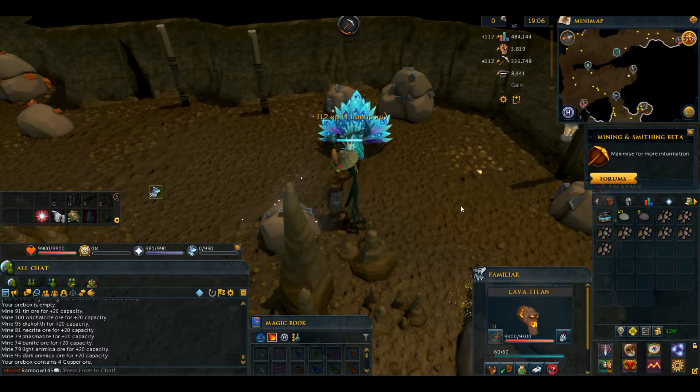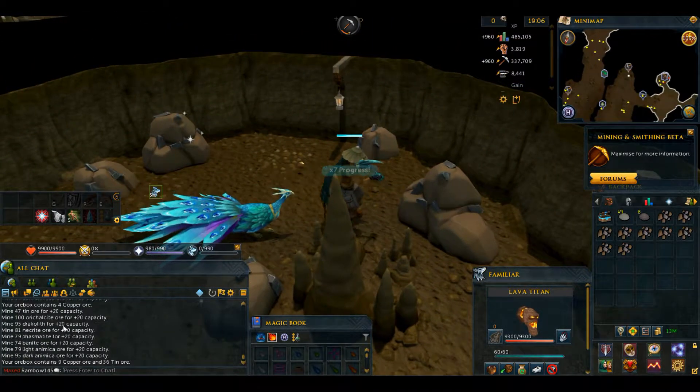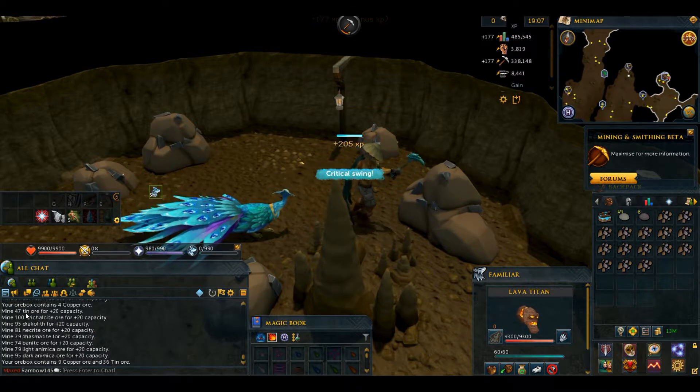Well if you take an inspect — my sister figured this out — she's like, hey, if you inspect that it tells you what you need. You can actually do it. So I think this ore here is messed up. Basically mine 47 tin ore.